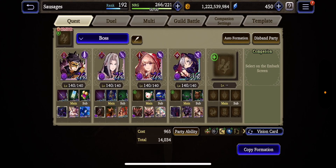Let's go into the game and look at this team. This team is a Dark Elemental Team. I don't really have a good wind elemental team, so this is the team I used for this particular raid.